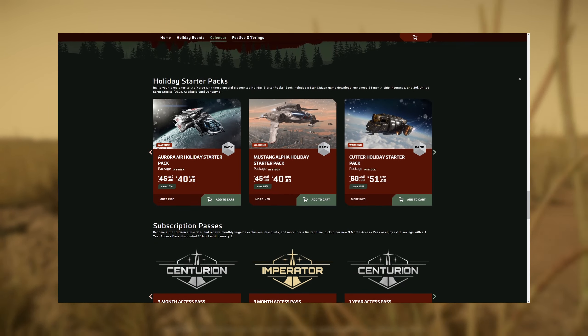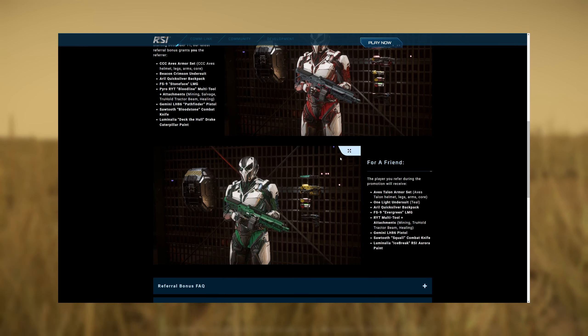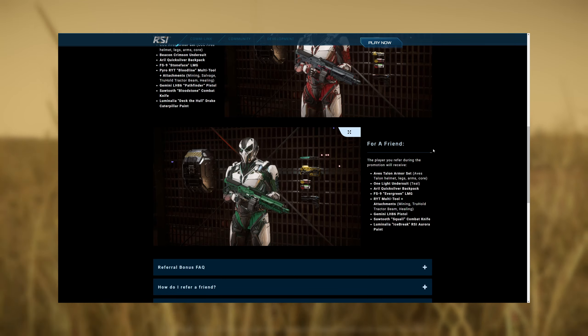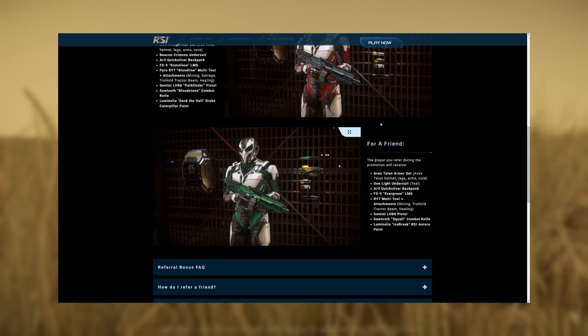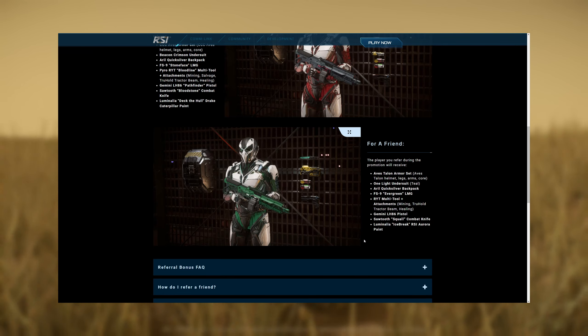A lot of the packs are reduced price right now for Luminala. Also, for those of you that use my referral code while signing up for Star Citizen, as soon as you make your first purchase, you'll get this bonus pack with armor, weapons, skins for a vehicle, and all kinds of goodies, including in-game cash. So as you're signing up, don't forget my referral code. Thank you guys so much for the continued support, but let's get into this ship.